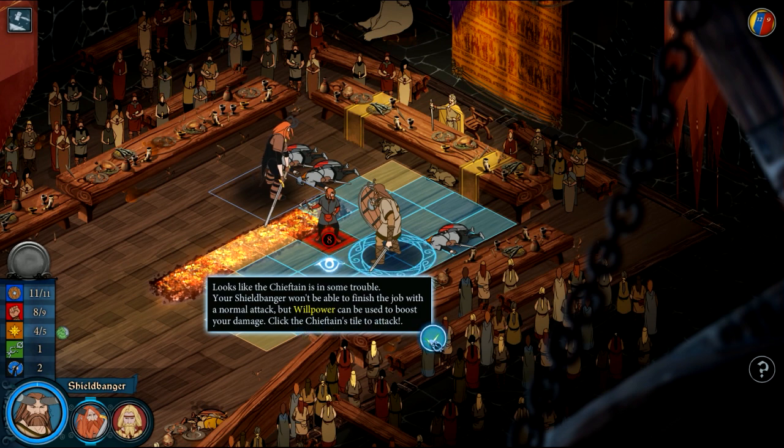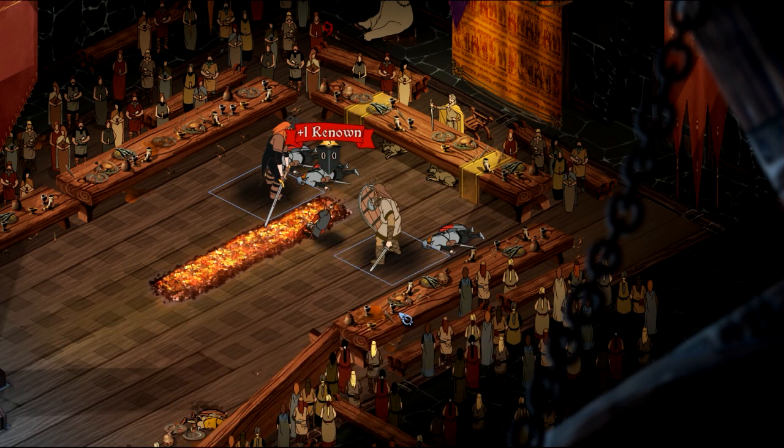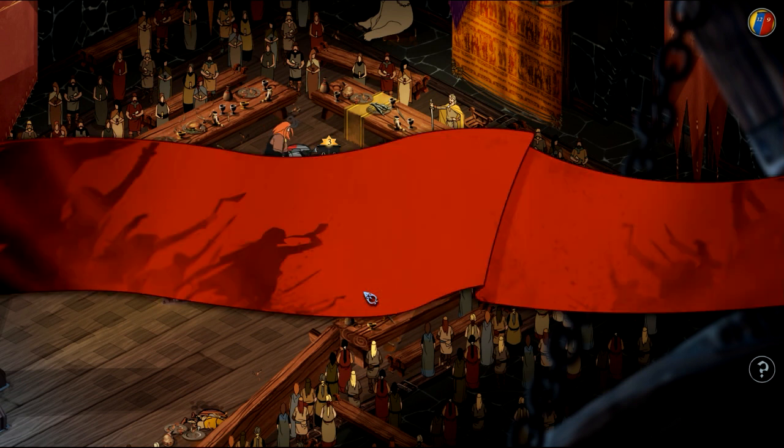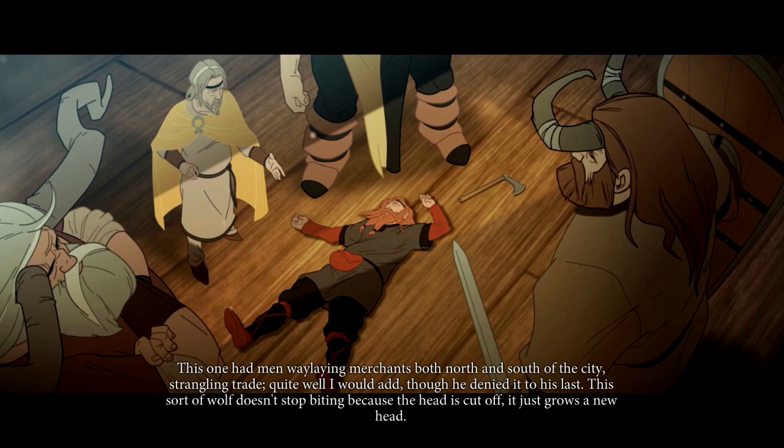Click the chieftain's tile to attack. Click on the fist, then the stars above the fist to add willpower. The stars available on each turn determine your exertion — you will see the damage number. Now I will do nine, which is enough to kill this guy. Bam! Yeah! Renown! This sort of warband doesn't stop fighting because the head is cut off — it just grows a new head.